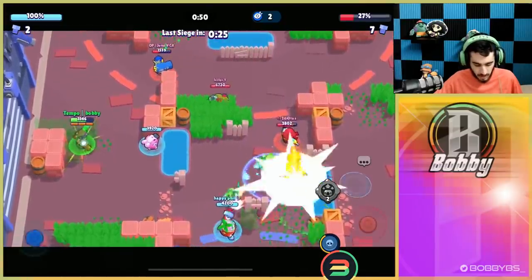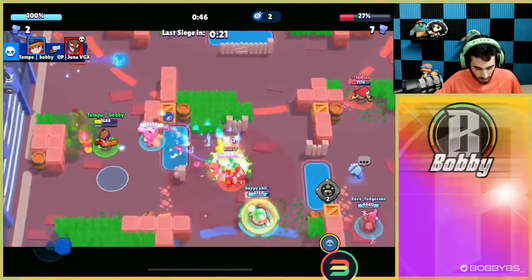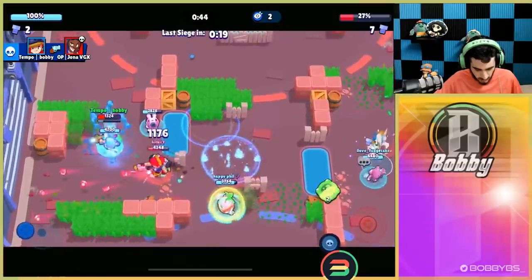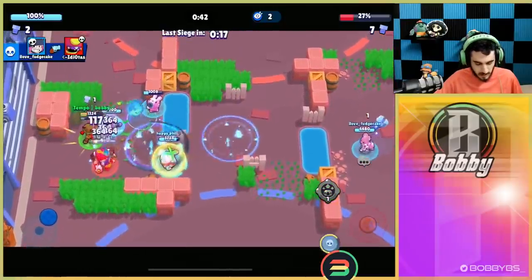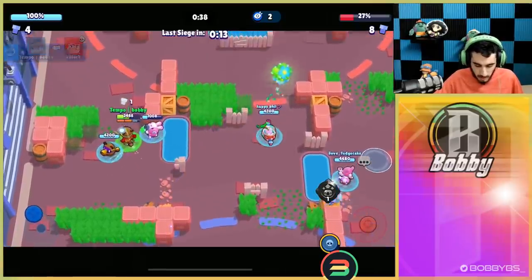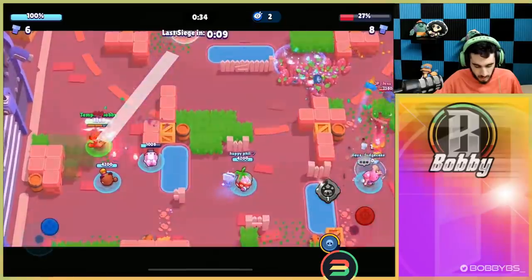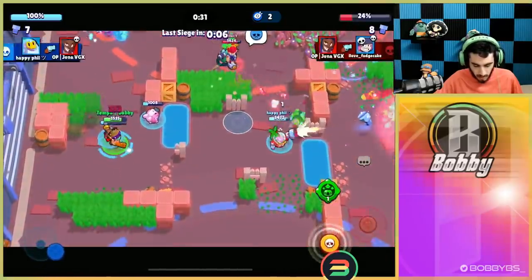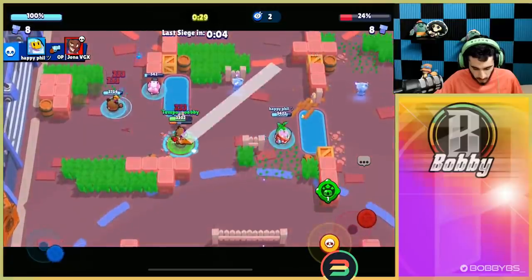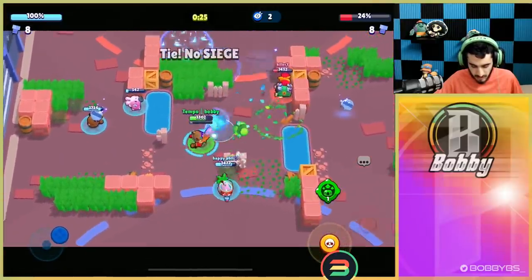I'm kind of hoping we get defense over here so I can show you guys just how broken the defense is with this gadget. We pick up a kill, get another turret, use that speed — it just completely obliterates that Pam. We might not even need to go to defense; we might just win the control, holding them back to win the bot.